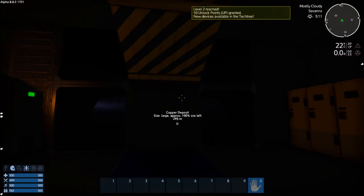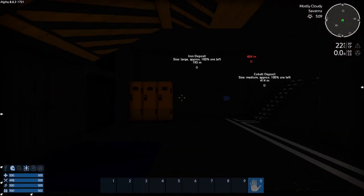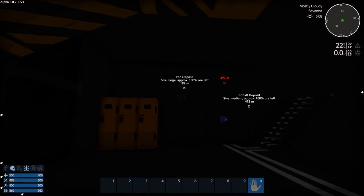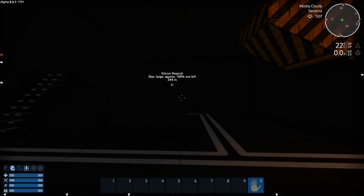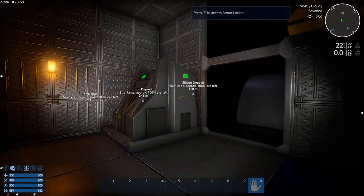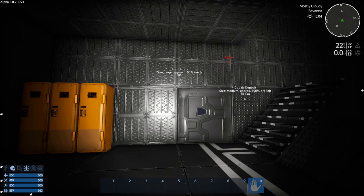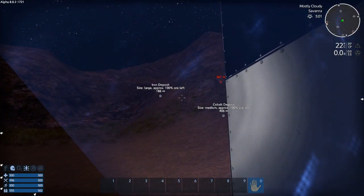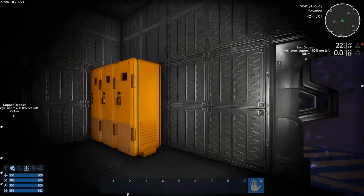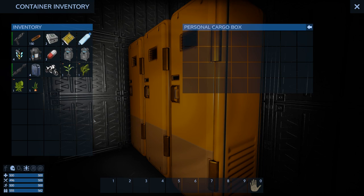There we go — our habitat! There's already something over there protecting the cobalt. Yes, there's cobalt on this planet. This is our starter base, which isn't really much of a base. That guy is coming really close — could be a problem. Oh, he's on the other side of the mountain, okay, good.